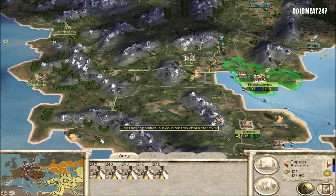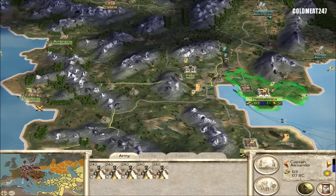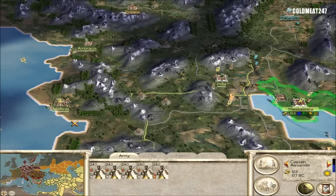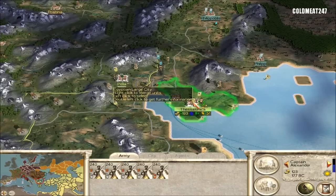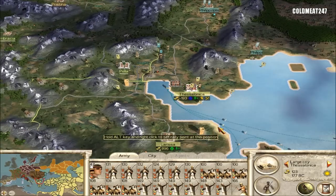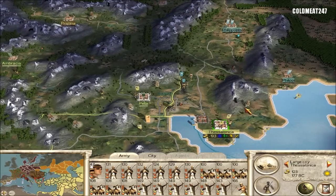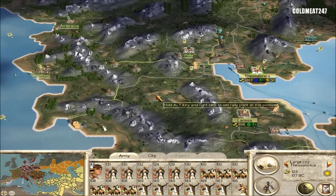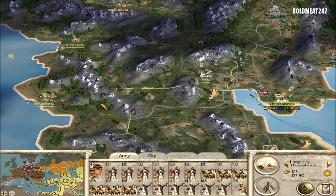Howdy folks, part 62 of this Rome Total War Egyptian campaign. Last part, real quick: we started a siege on Apollonia, we have a siege on Pella, and we finished a siege on Thessalonica — so we took that city. It's good because I'll be able to retrain my troops there and push troops forward. We're gonna be attacking the Romans, so we will get the Brutii out of this part.